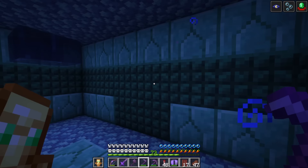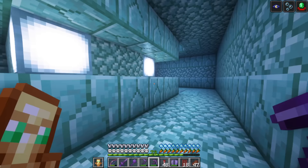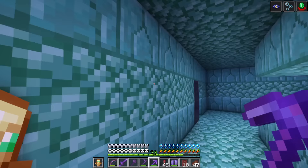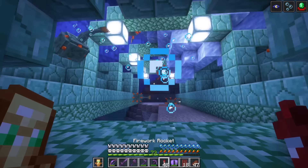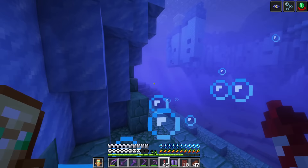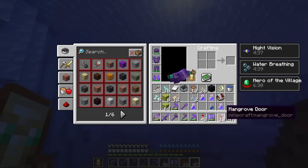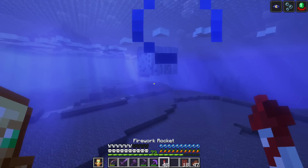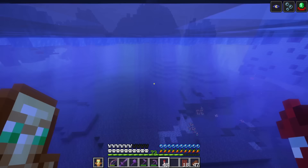I'm honestly having a hard time finding my way out of this. I might be on my way out — and we're in, we're out. I'm going to go up and out as quick as I can, I've got to get away from these guardians because they are just going to keep on smacking me. We made it out — we're safe and sound. Elytra goes on, rockets too. We're off!